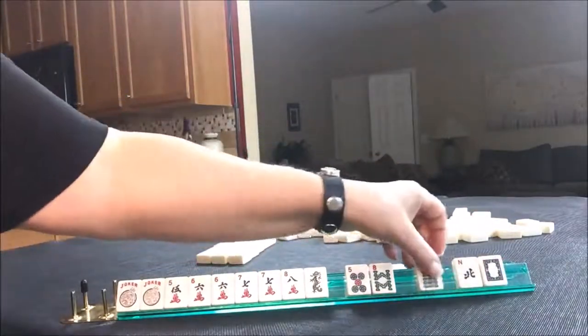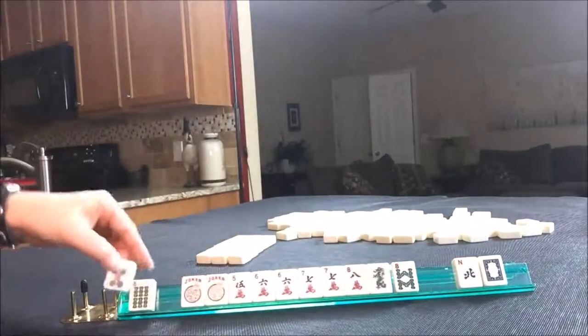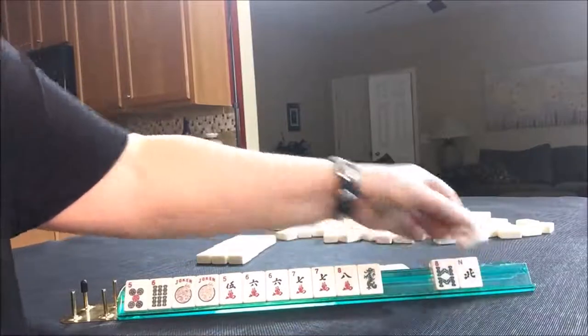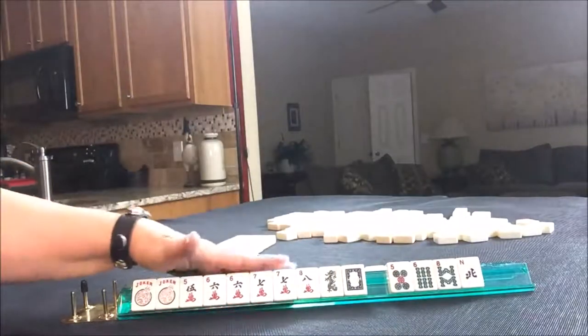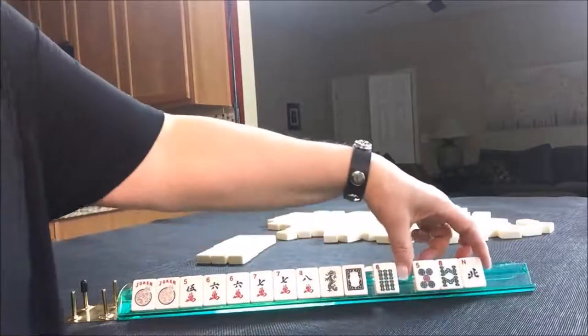We got a six. Maybe we could do something consecutive with fives and sixes. There's a white dragon — we need that for the five, six, seven. Yes, this is coming in. Five, six, seven — or six, seven, eight with opposite dragons. Let's pass these three.